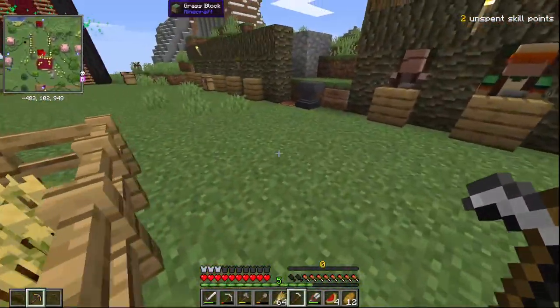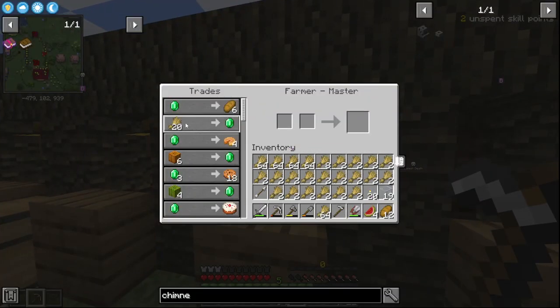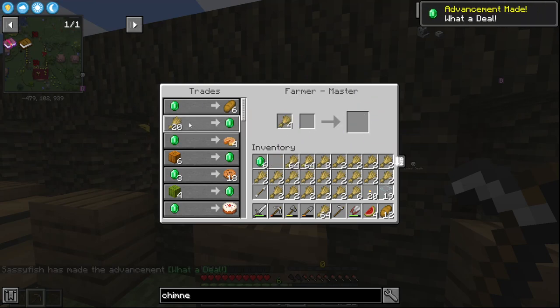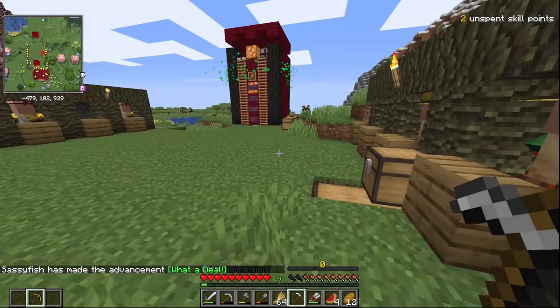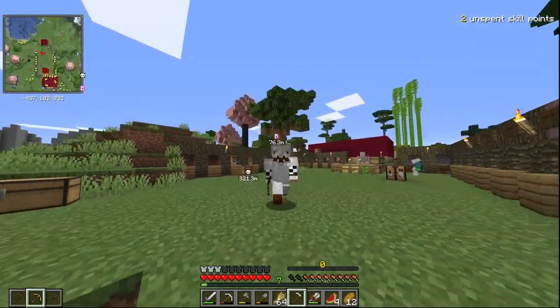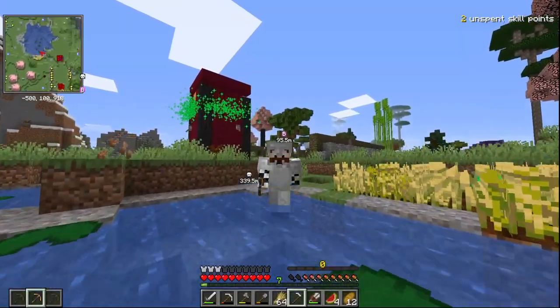I'll show you what you do with your wheat then. Come over to these farmers — they haven't been traded out. So you can trade your wheat with these guys to get emeralds. That is sustainable so you can keep doing that and get as many emeralds as you need. And look at the bone meal farm going!